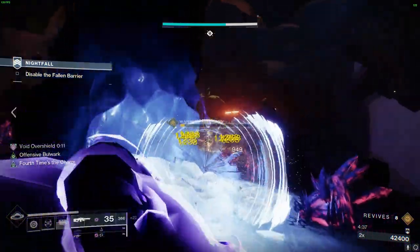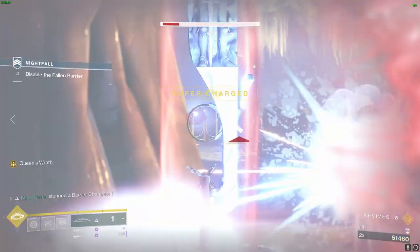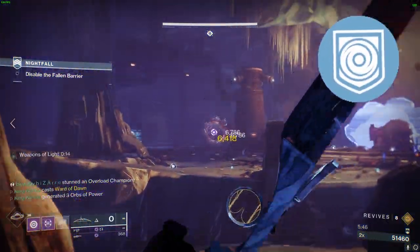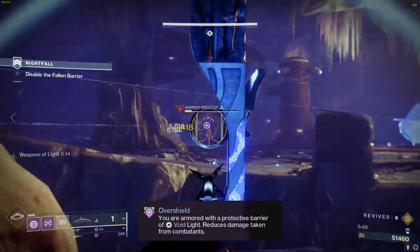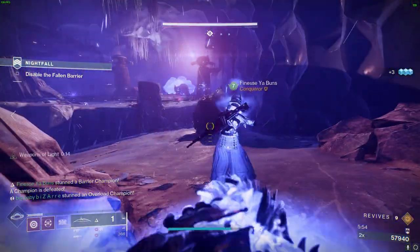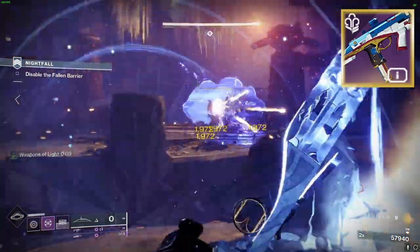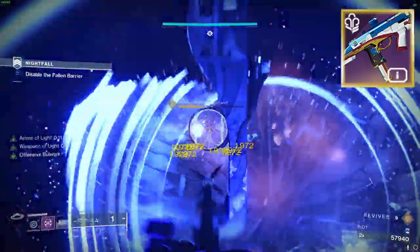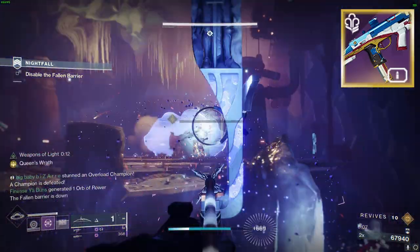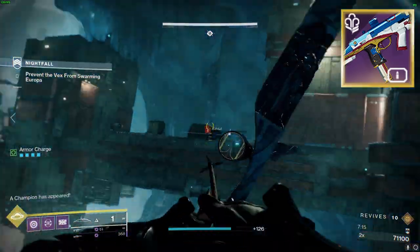Let's explore the arsenal that takes this build to unparalleled heights. We need a primary weapon that dishes out overshields like nobody's business — keep an eye out for weapons boasting the Repulsor Brace perk. This remarkable perk bestows overshields upon defeating enemies, providing a 45 HP shield for a whole 8 seconds, further amplified by the Echo of Persistence fragment. For our build, we'll be rocking the new legendary submachine gun in the title. It features Repulsor Brace — defeating a void-debuffed target grants an overshield — and it also comes with Envious Assassin.